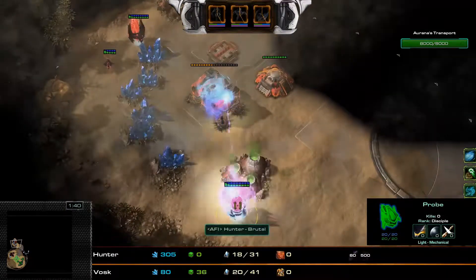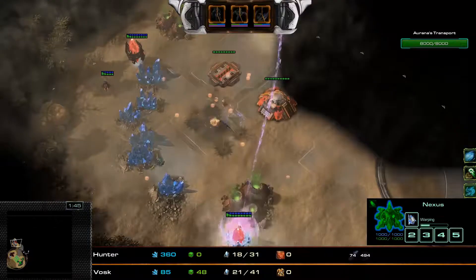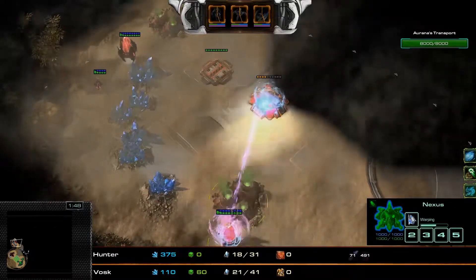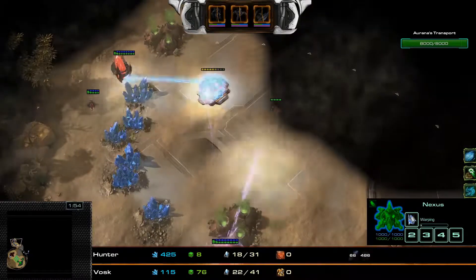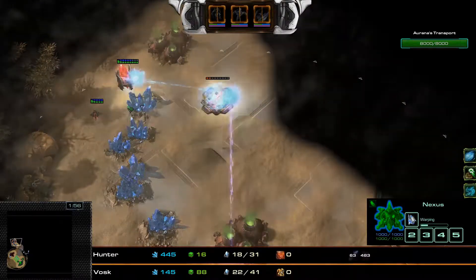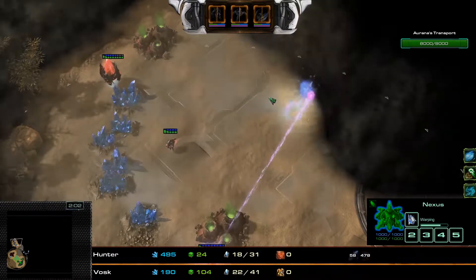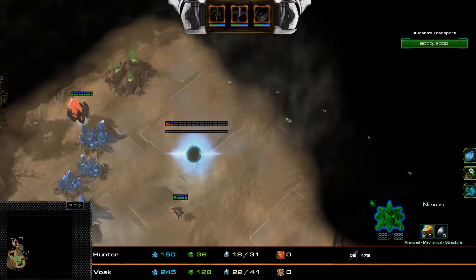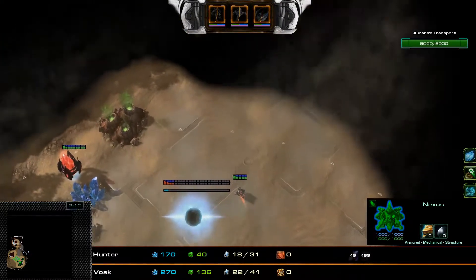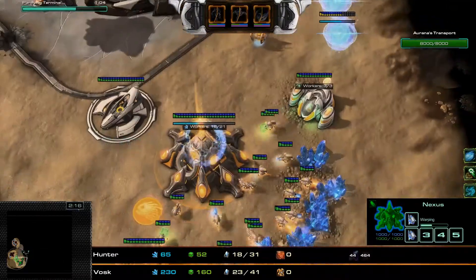I do like this positioning of the pylon — I normally put my pylon over here, but I think this positioning is a little bit better and a little bit easier to find. The expansion will essentially be cleared for the most part, but that probe will have to be pulled over to draw a little bit of vision because the Speed Freaks mutator will allow these units to get a little bit of aggro.